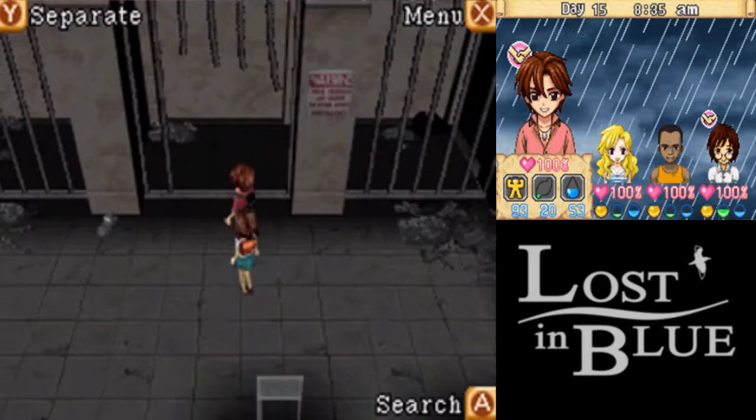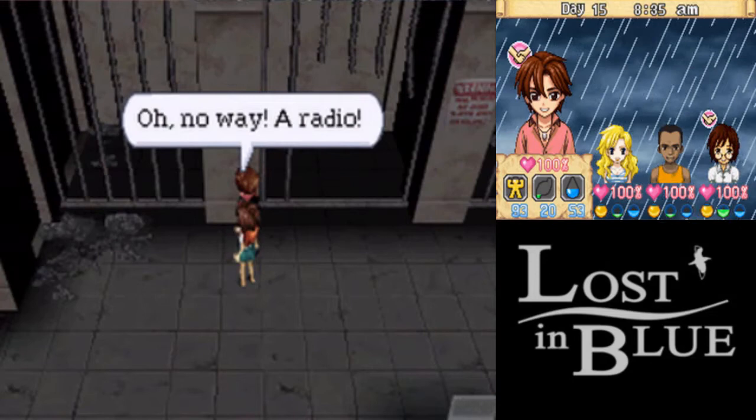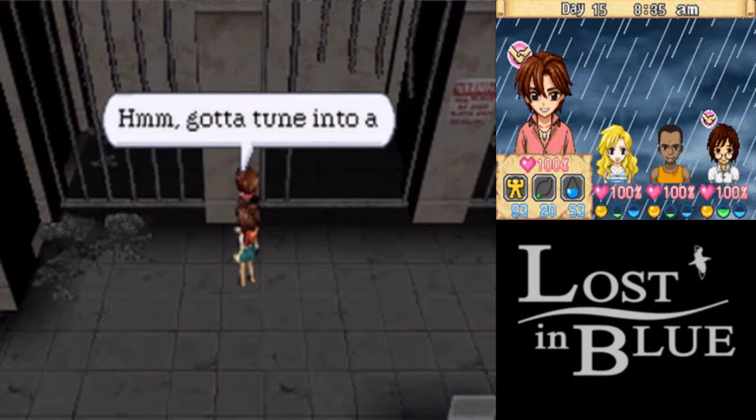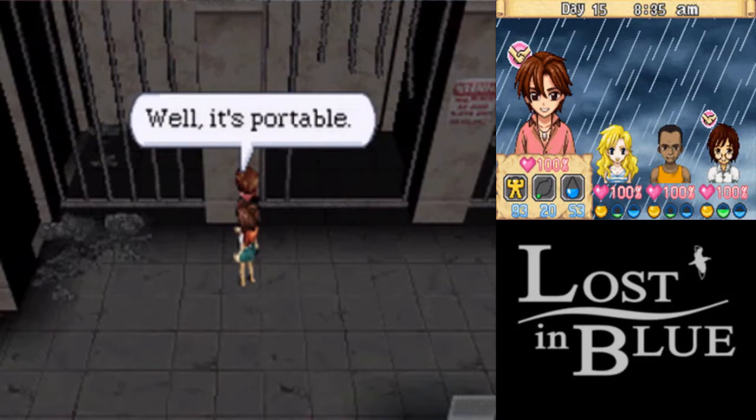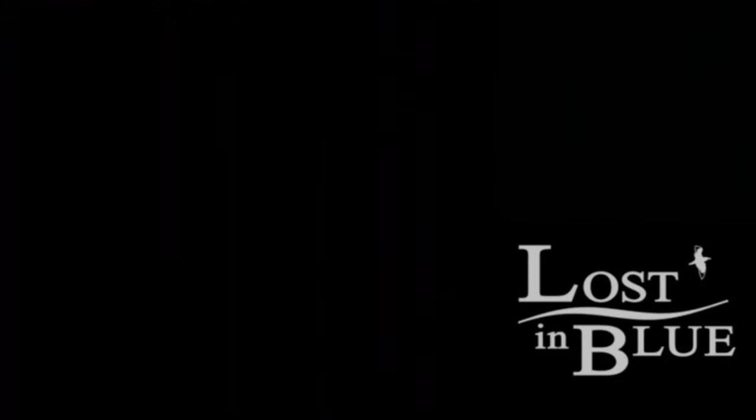But now that we're here, there's a portable radio here. This is the key to one of the endings — not the ending we're gonna get. And it's almost dead. Oh well. But we have a working radio now. We can turn it, but we really don't want to mess with it because we have to worry about battery power. We're not gonna use it until we get a frequency of any kind.